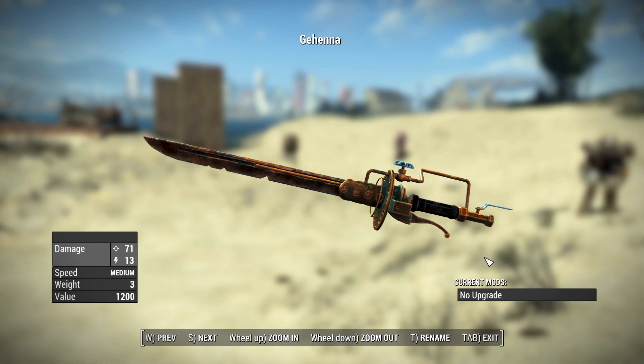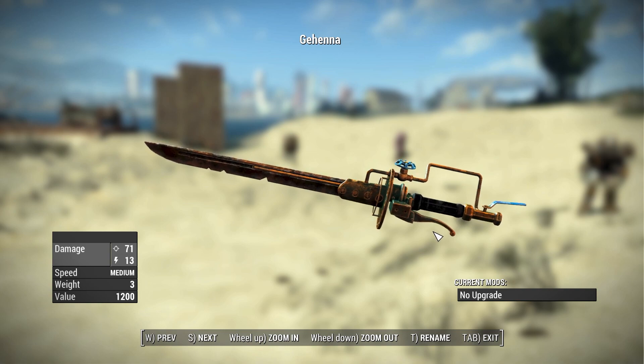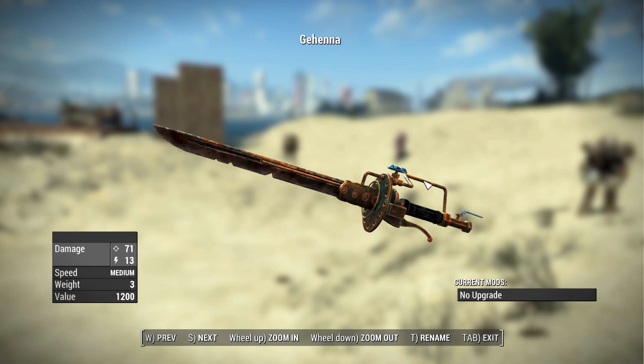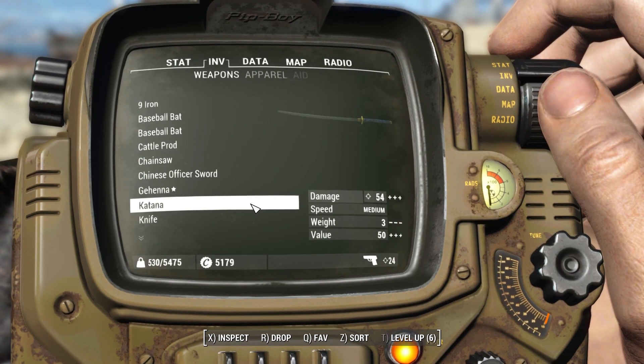Gehenna has no upgrades because it's a unique weapon. One thing to note about the shish kebabs in this pack is they do have the attached backpack that holds the fuel, just like they did in classic Fallout 3 and Fallout New Vegas. It's a little piece of attention to detail that I really appreciate — something that Fallout 4 for whatever reason was just missing with its heavy weapons and unique melee weapons.